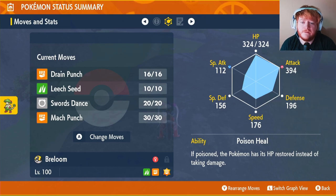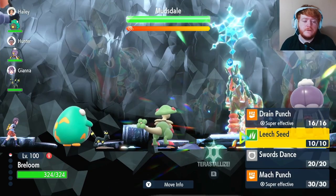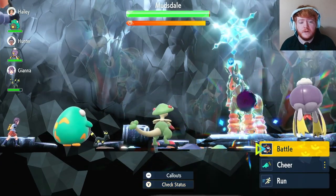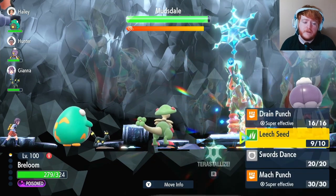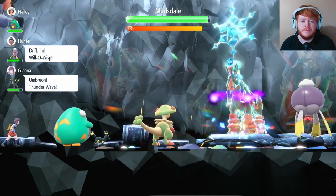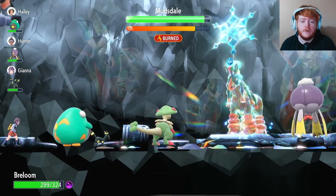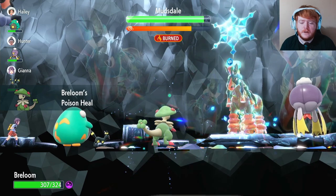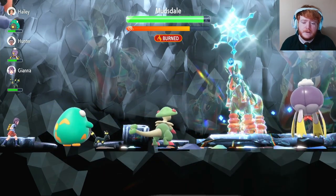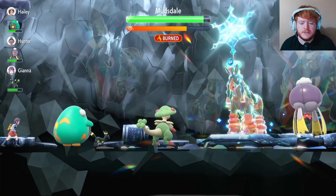Now that we've gone through the full build, time to get into some raids. We found our first raid - it's a five-star ice type Mudsdale. As soon as you get into the raid we're going to use Leech Seed. Even if it nullifies all stats on its side, this will still heal us. We get health back from Leech Seed and we get poisoned, but because of our ability we heal 12.5% of our max health instead of taking damage. Then we use two Swords Dances to kick off the fight before attacking, and now we're at plus four attack.